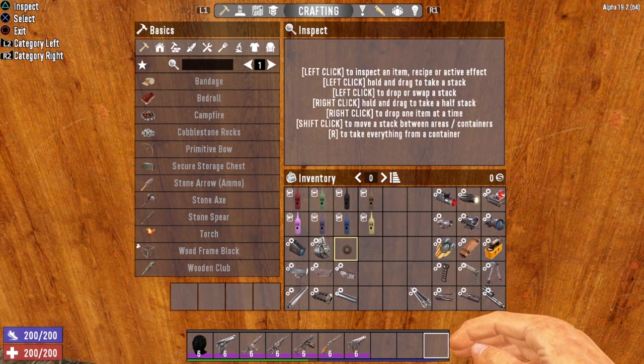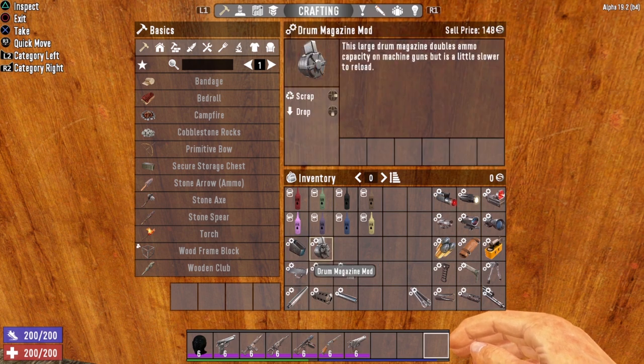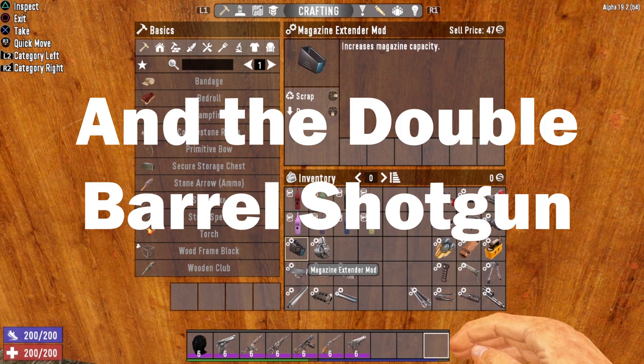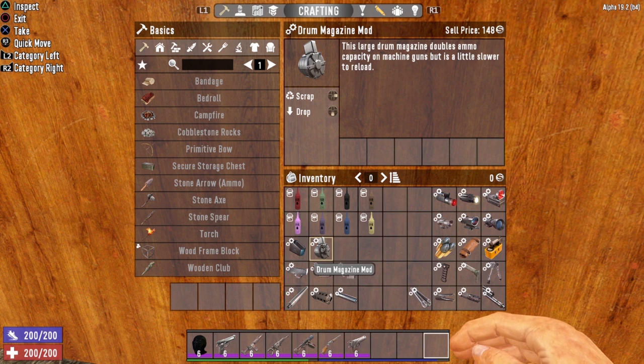Next we have two magazine extenders. The regular magazine extender mod increases your magazine capacity and can be installed in almost every single firearm — the only exceptions are single shot weapons like the hunting rifle, blunderbuss, or the 44 magnum revolver. The drum magazine mod is more limiting: it can only go into fully automatic weapons, the tactical assault rifle, and the auto shotgun.